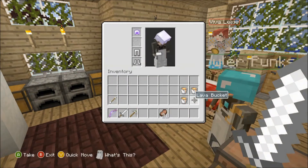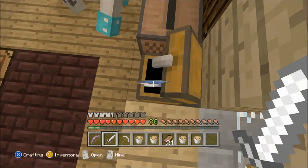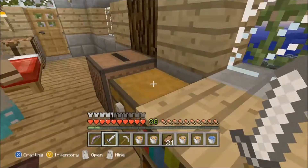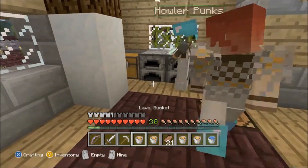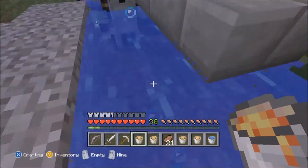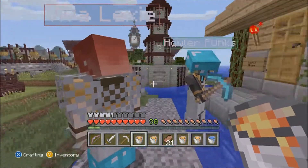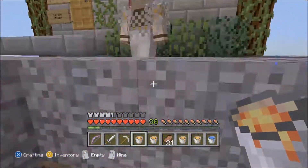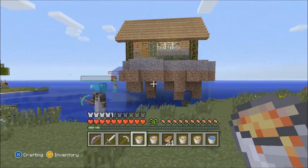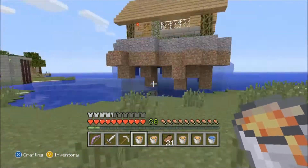We need to find a place to put some lava down. I got the lava. Do we have a bucket of water? We need that to actually make the obsidian, and we got a diamond pick so we're good there. Wait — what is this? Where's the village? This isn't our village! Oh crap, I fell off. Holy crap guys, look at our house — what happened to it? It's floating!